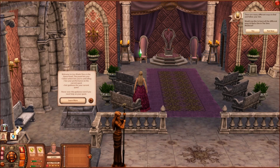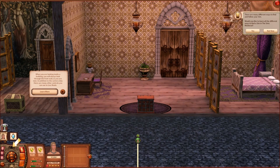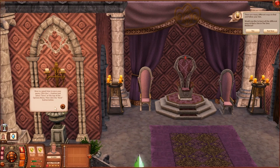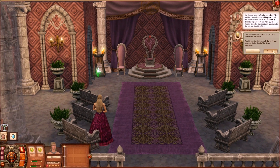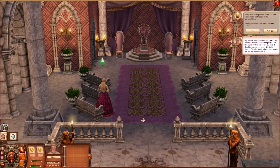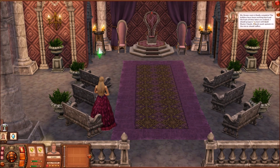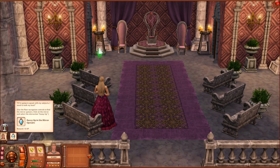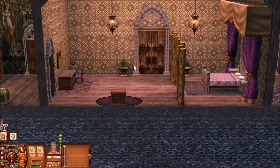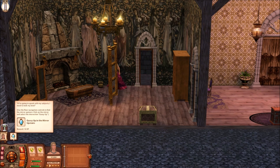We're now in live mode — we can go up and down floors and customize the building. This is a good time to save. We have the quest and we can stick to it if we want to. Karina says: 'My throne room is finally complete — the builders have been working hard. I should prepare to meet with build master Claude. A quick jaunt upstairs to the mirror would suffice.' So we head upstairs to gussy up in the mirror — 'If I'm going to speak with my subjects I need to look my best.'